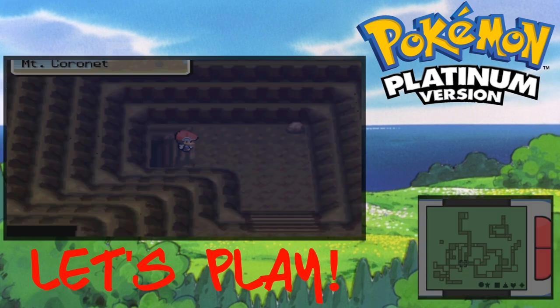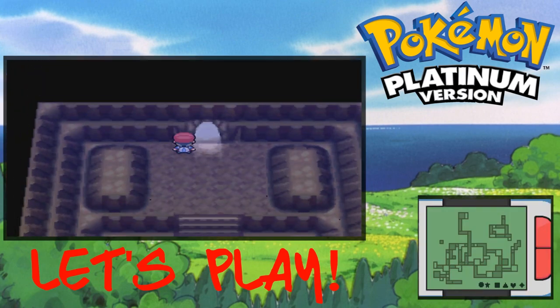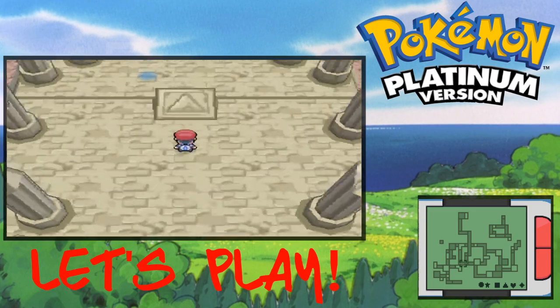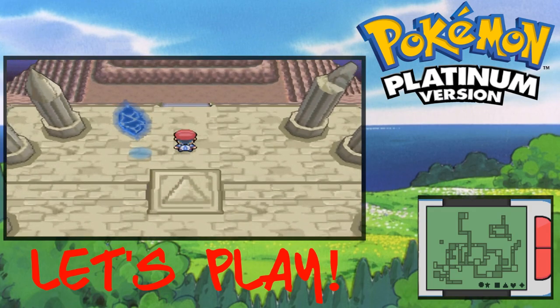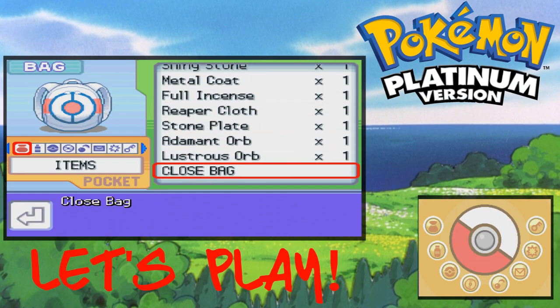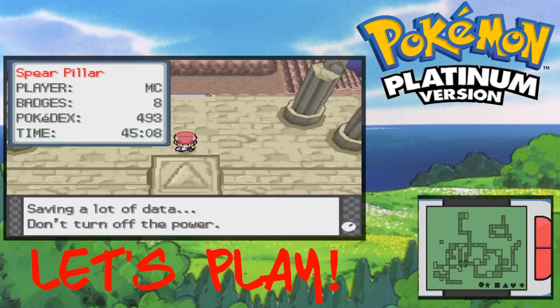They are both level 70. I'm on their level but I got the power of saves on my side, so I think we should be fine. The blue one — I'm pretty sure I can only catch them one at a time. Yes, I do have both spotted. This is gonna be an intense one. Gotta show you guys how to do it all the way — give me a second, I gotta save.